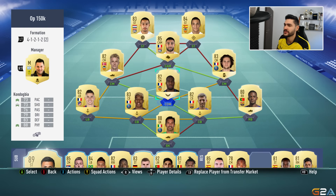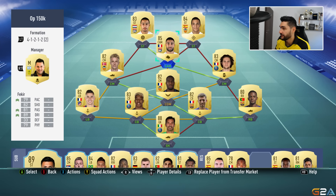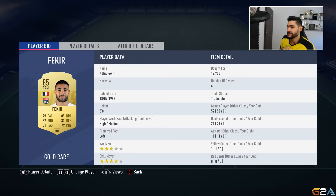The defense has a nice balance between pace, defending, and physical. Semedo gives the fullbacks more pace. Buffon is a beast, and Kondogbia is absolutely fantastic — I think he's the most expensive player on the team at around 30,000 coins.